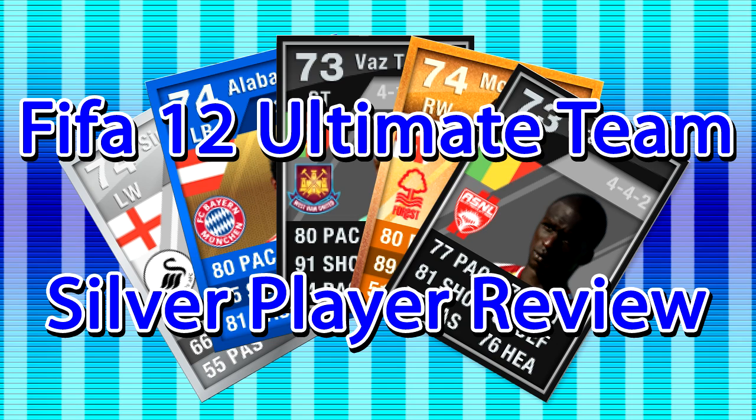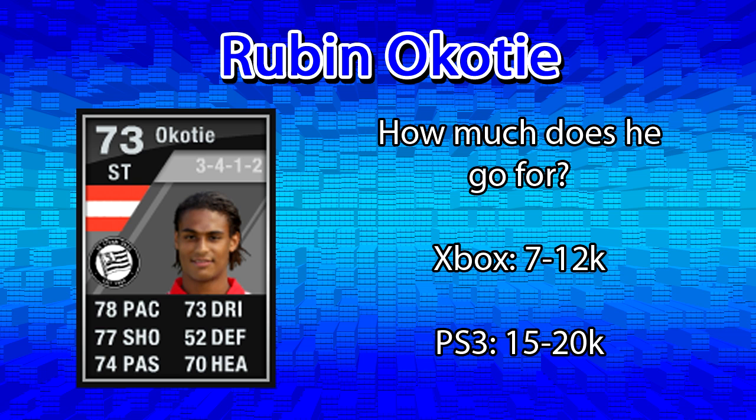I couldn't really decide what video to do for today, but I remembered I had some gameplay for this player I'm going to be reviewing that I never used. So today I'll be reviewing a nice cheap player and that is Ruben Okote. He is the Austrian striker who plays for SK Sturm Graz in the Austrian Bundesliga. On Xbox he's really cheap, only about 7k to 12k, and on PS3 he's a tiny bit more at 15k to 20k — and this time I've actually checked on the market. Someone gave me a PS3 account to borrow to check the market, so those are the exact prices.